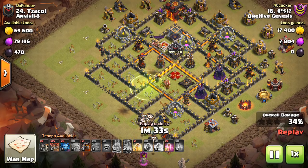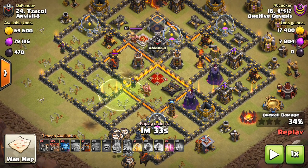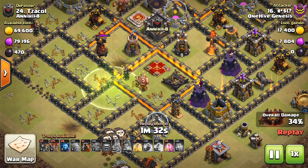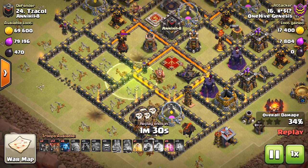Despite not getting the Inferno, the core is pretty much semi-cleared. It's a little bit still kind of thick in this part of the base, but he got some important defenses right here cleared out. At this Inferno Tower — if you look at the range on it — I have to wait for the Lava Hound to move to show the range.